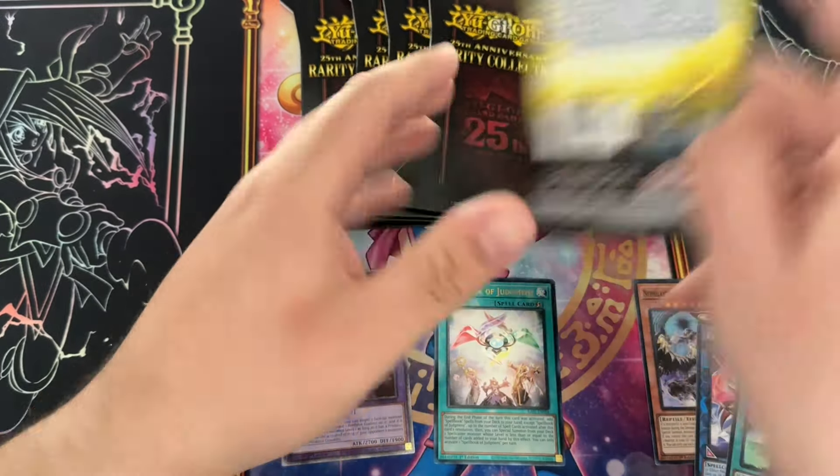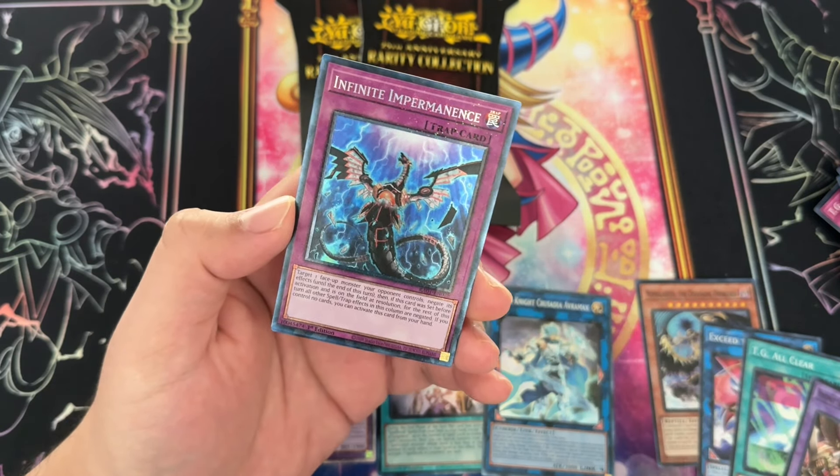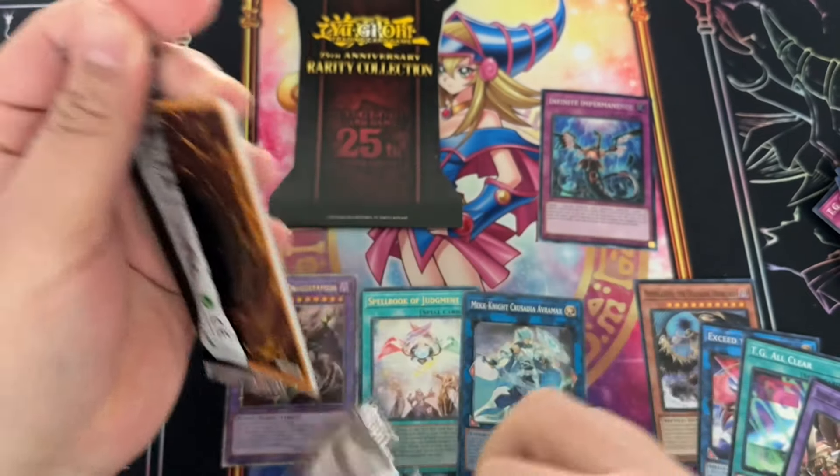We got Decode Talker Heatsoul and — oh there you go — Infinite Impermanence collector rare! This is a pretty decent pull. The cards that are selling out are the quarter century rares, but there's a weird trend where some collector rares are getting valuable too. I've been trying to get a quarter century rare Impermanence — I'm not buying it because it's like 60 bucks, but if I pull it, it'll be a pretty good card for the old collection.